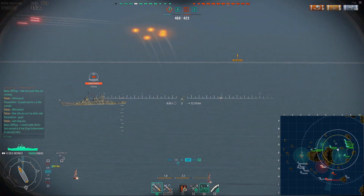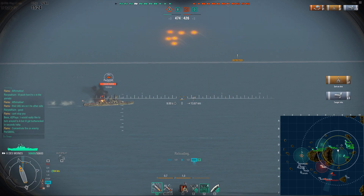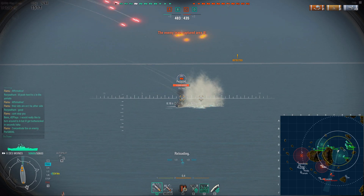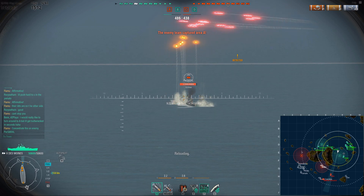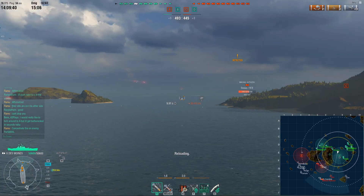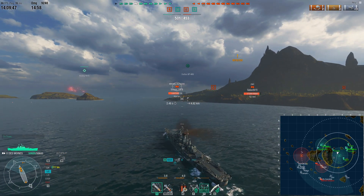The Zao showed himself, so I instantly opened fire on him. This is one of the things why the Des Moines is the best pusher — the superior firing angles. You can sail straight at the target and bring 66% of your DPM to bear. It's the only T10 cruiser that can do this. The Hindenburg and Zao both have to give a bunch of broadside to bring all their turrets to bear, whereas the Des Moines can just bomb rush straight at you and still deal a massive amount of damage, provided you can hit them.